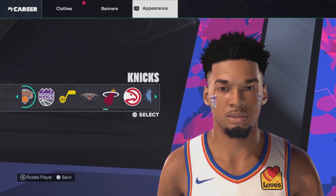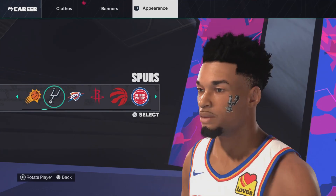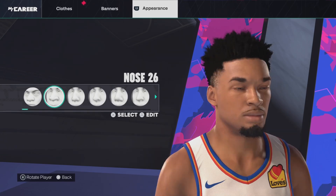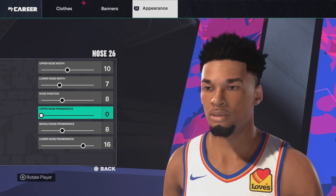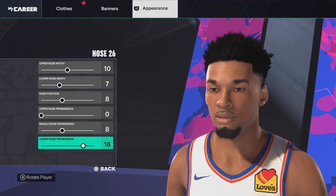Face paint — obviously we're not going to put any. But if you wanted it to be obvious that you're 1B, you can put on the Spurs face paint if you want. No point though. For the nose, we're going with nose number 26. Upper nose width 10, lower nose width 7, nose position 8, upper nose prominence 0, middle nose prominence 8, lower nose prominence 16.